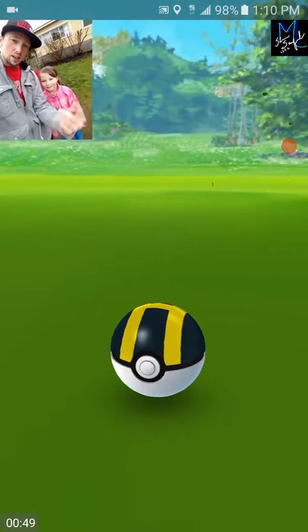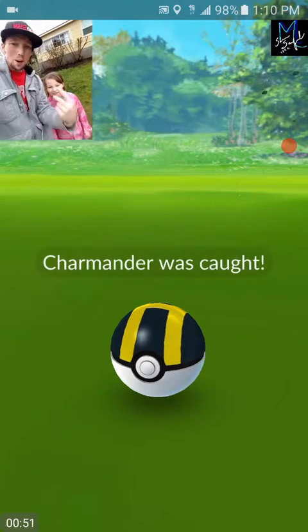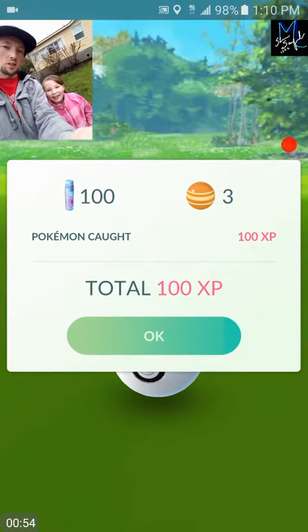Alright guys, so we had to get the Charmander with the ultra ball - he kept jumping out, but we got him. Let's keep going.